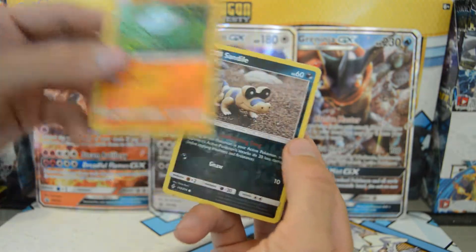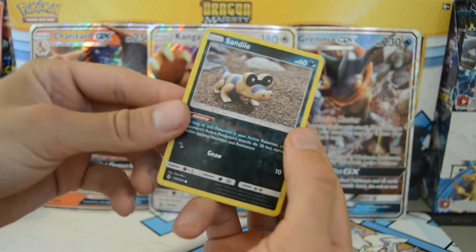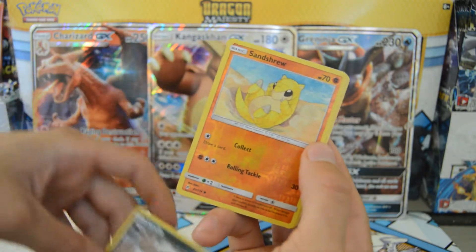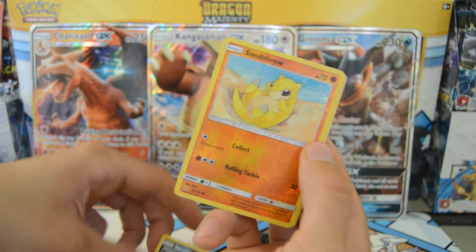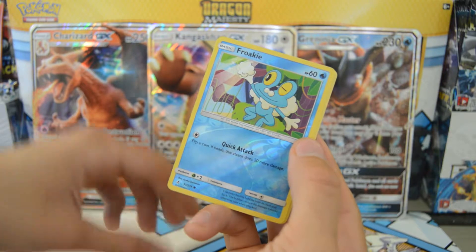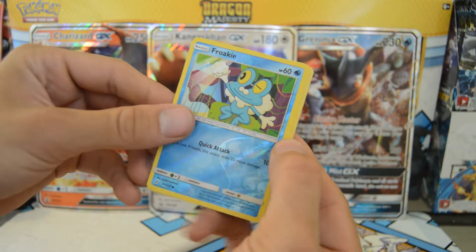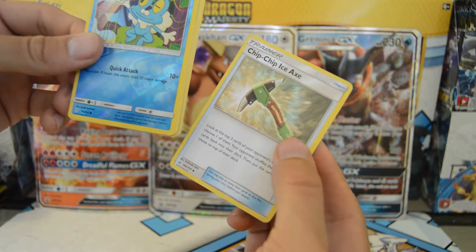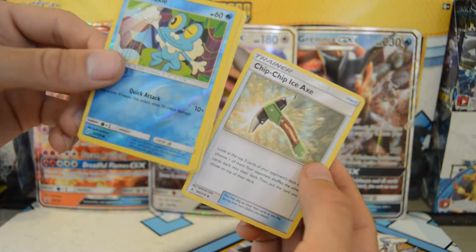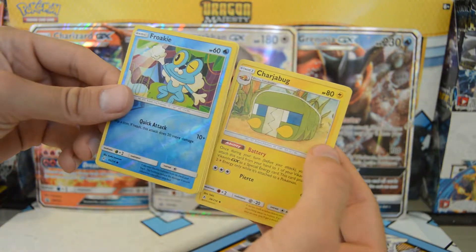Reverse holo Crabby, reverse holo Wooper, reverse holo Sandile — yeah, that's kind of reverse holo. I don't know what happens when it gets to the normal reverse holo. Sandshrew, reverse holo Froakie. I'm going to start coming from the back now. I think this is around the area — Chip Chip Ice Axe, which is not reverse holo.